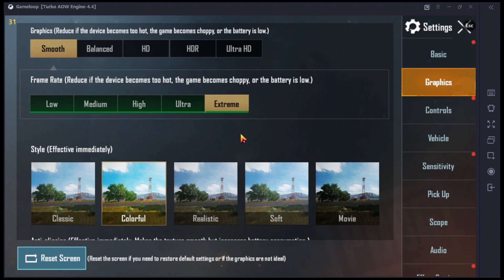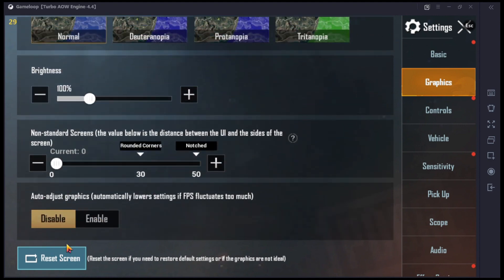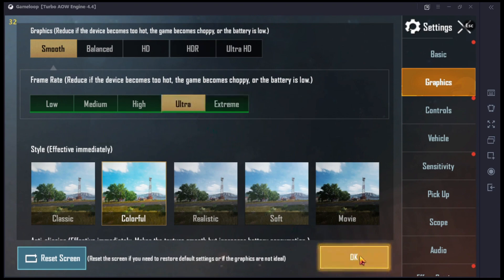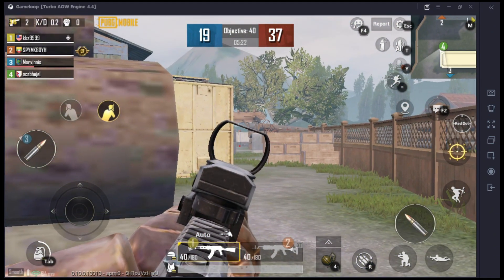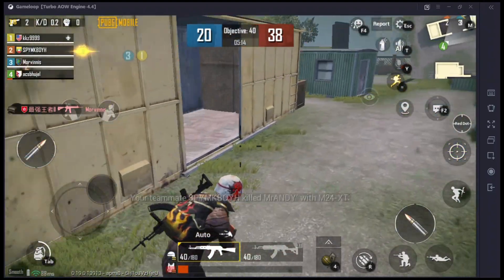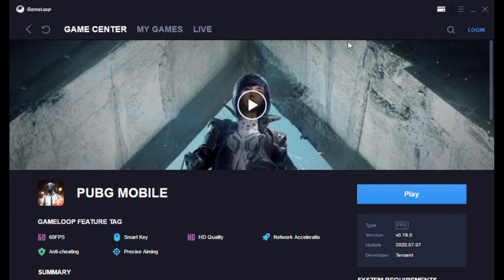My in-game settings are Smooth and Extreme, anti-aliasing is disabled, and auto-adjust graphics is also disabled. You can choose your graphic settings according to your preference — whichever settings make your PUBG Mobile run smoothly is up to your choice. That was all. I hope you enjoyed the video and your problem is also solved. This was all about the new update and the AMD graphics card bug fix. It's me Ashi signing off and I'll catch you guys in the next video.